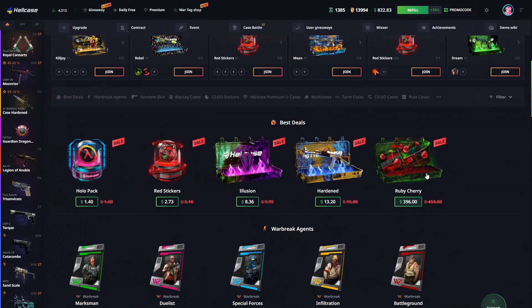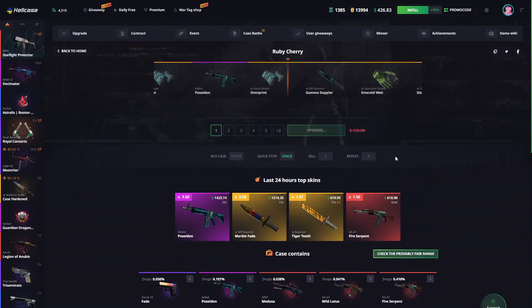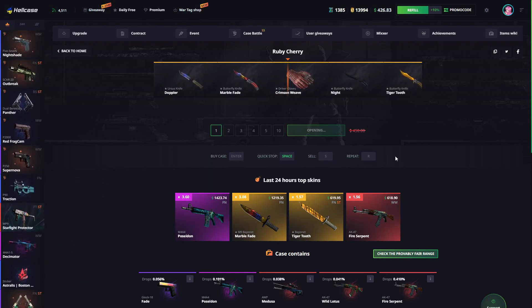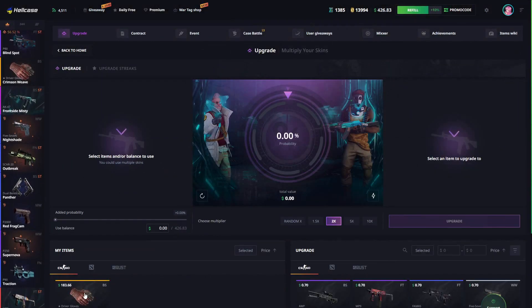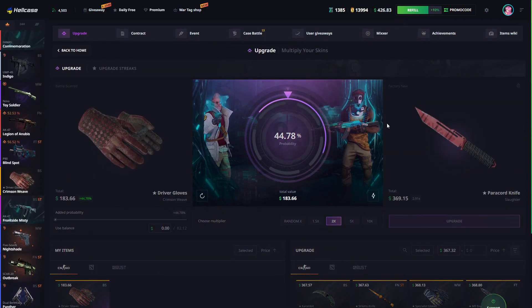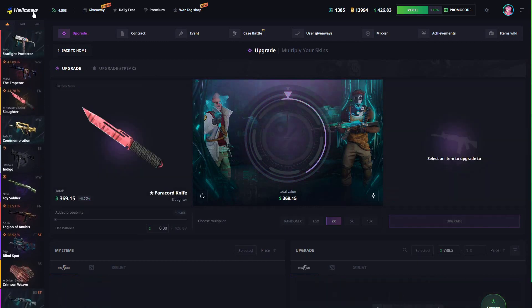Right away with this money from upgrades, I'm opening a Robbie cherry case. This could pay really well or we could lose everything we just made. I don't think it's good — oh, $180! Let's upgrade that real quick for a quick 2x. Under 45% chance and we get it again! That's a nice feeling, making money so quickly.